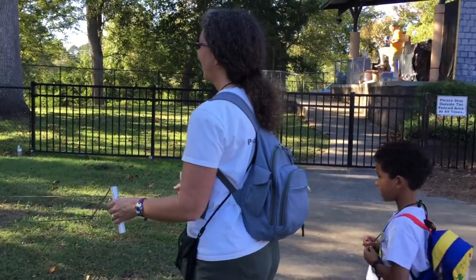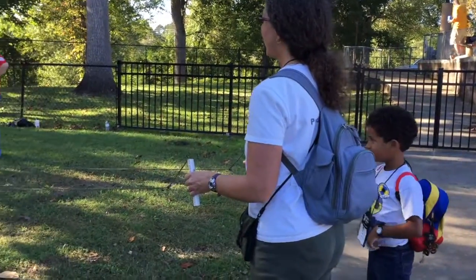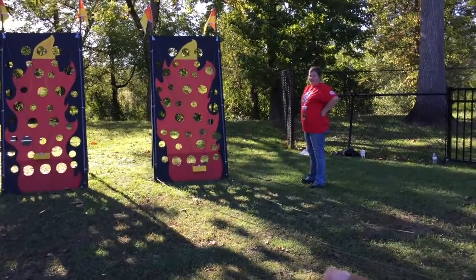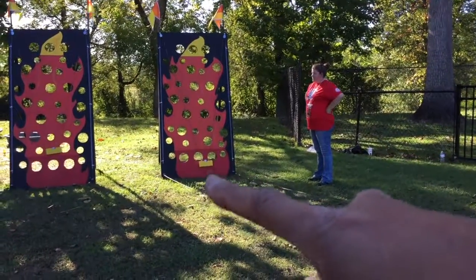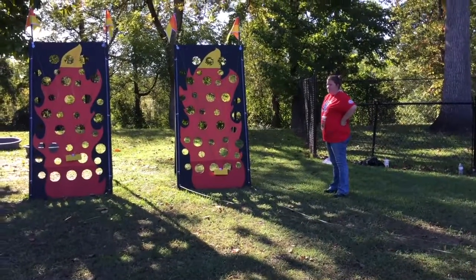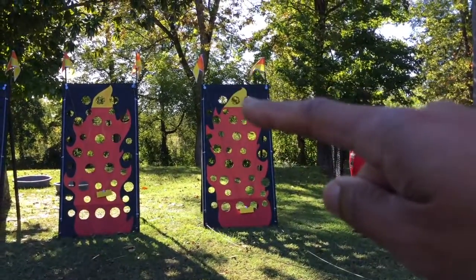All right, so Sandy's playing a game called Dragon Ball. She's got hold of two cables and they run over there to some pulleys. See that yellow thing there? There's a golf ball on there and she's trying to maneuver it so that she can get all the way up to the very top there.